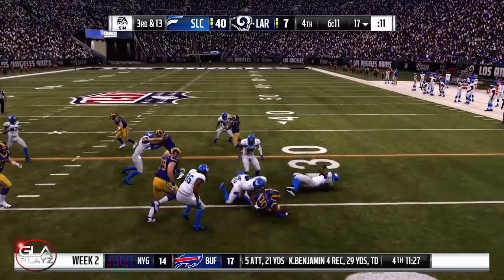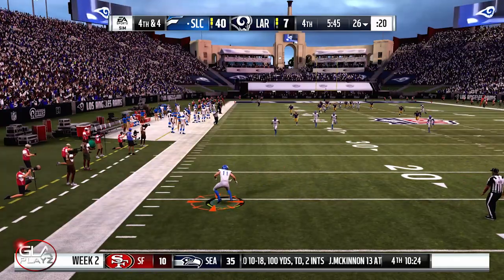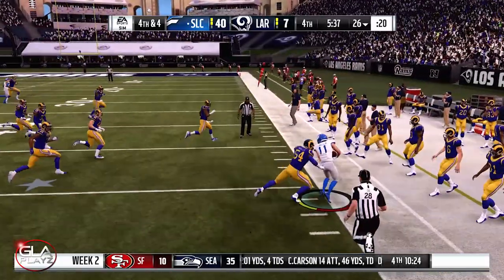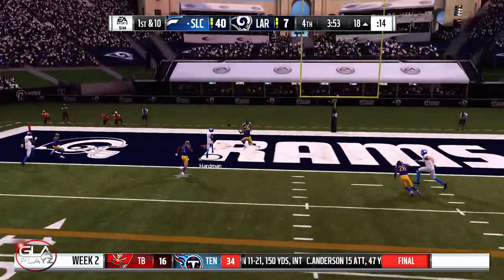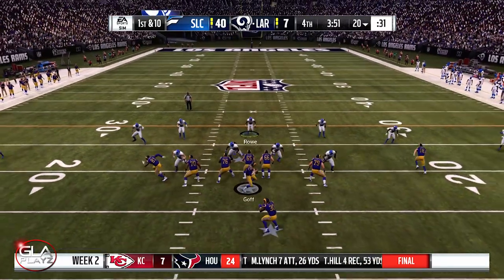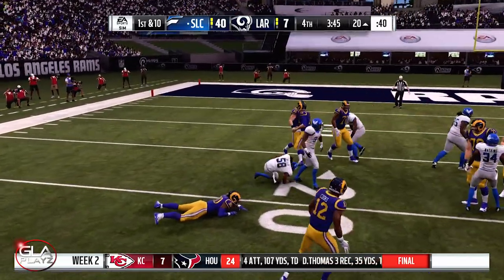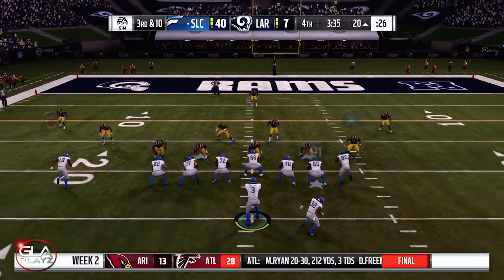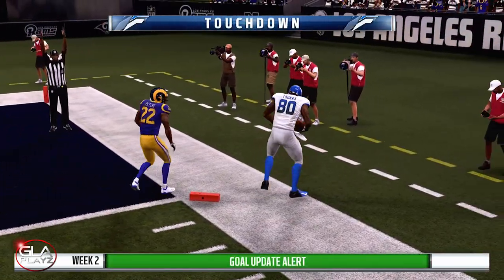Rams decided to punt even though they're still losing 40 to 7. Solid return. First and 10 at the 18 yard line — picked off again, Jackson is not having a good start. First and 10 at the 20 for the Rams — intercepted by Dakota Allen, a rookie linebacker, former Last Chance U cast member. 30 to 10 now at the 20 yard line. Jackson's rolling out — got a man — touchdown! Solid pass, a good way to come back from the two interceptions.